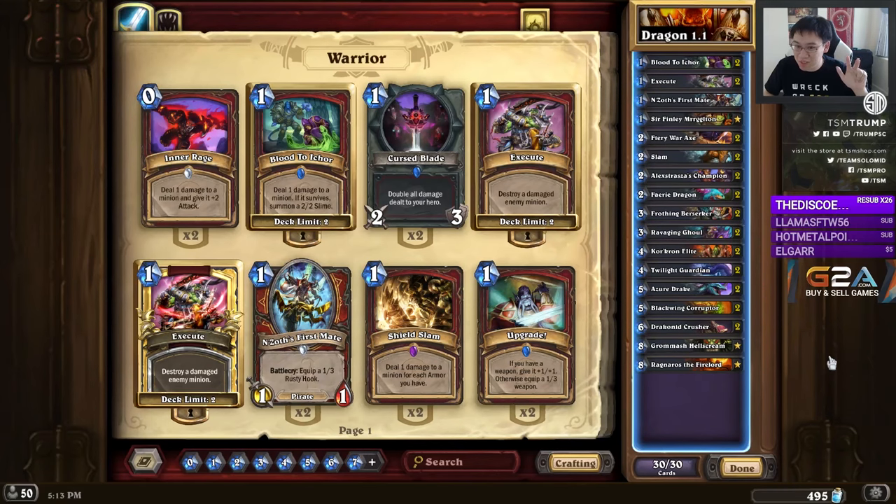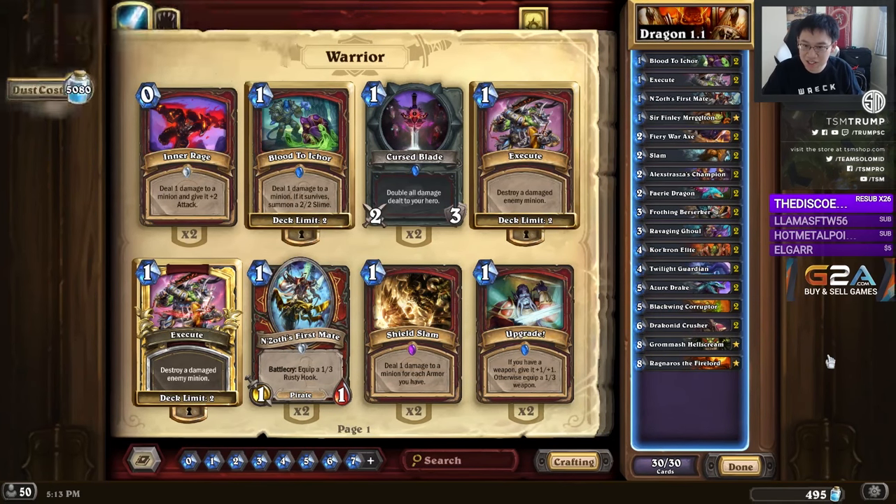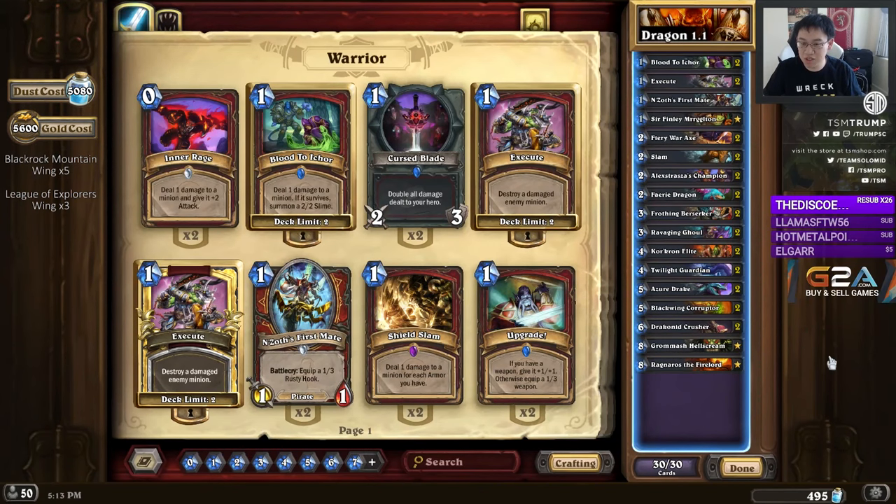The Control Warrior variants basically take the C'Thun Warrior variant, and it plays much the same. In a similar way, this Dragon Warrior deck is similar to Tempo Warrior as well as Pirate Warrior — it's kind of the midpoint between the two.